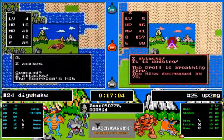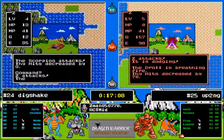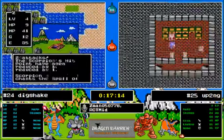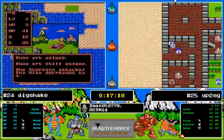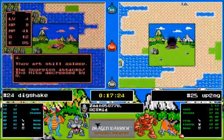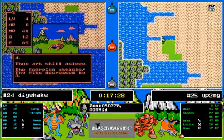Up To No Good is now at level five! Trolls have dragon lord breath — back to the castle with you. Dig Shake is still level four, Up To No Good is level five. Why isn't the tracker updated? I just didn't click hard enough I guess — just smack it a little bit.